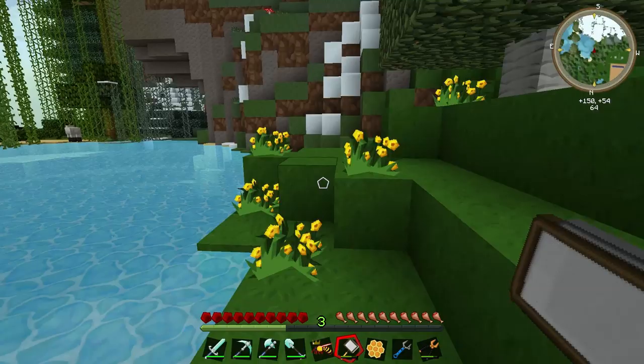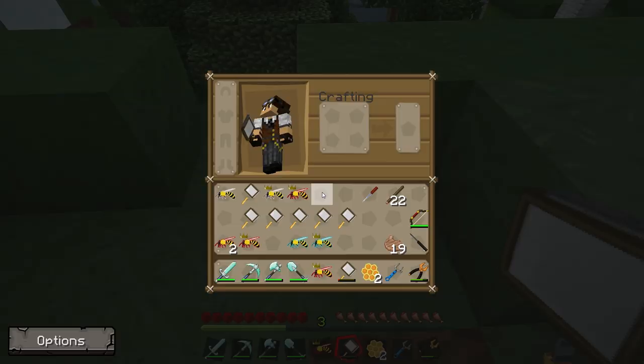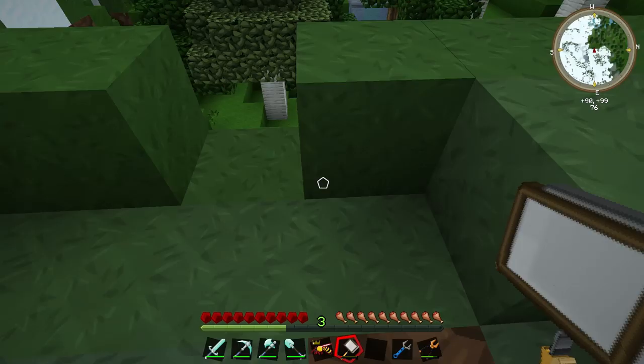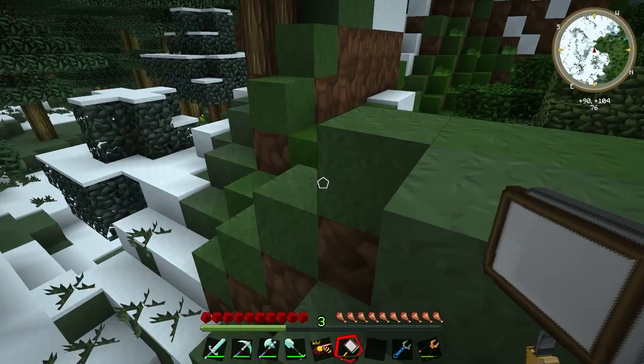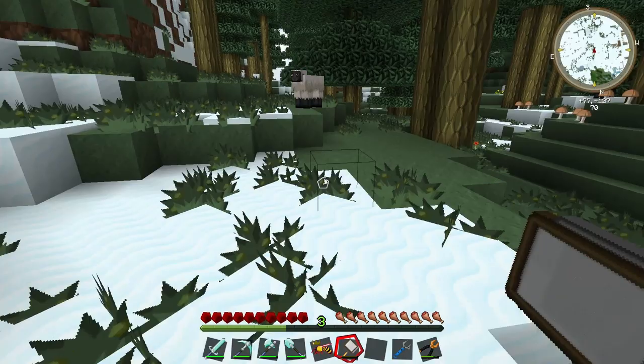I've got this alpine snow biome quite close to my base, and there's another hive here. What have we got in this one? It looks like we've just got some more meadows drones. We've also got some honeycomb from that. Now, honeycomb is ultimately what each beehive is going to produce as an output, and honeycomb gives you various different things - obviously honey, but in some cases the bees you can breed later on can produce all sorts of things, including various different gemstones and different ores.